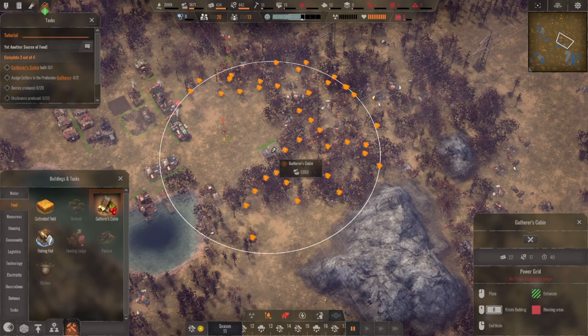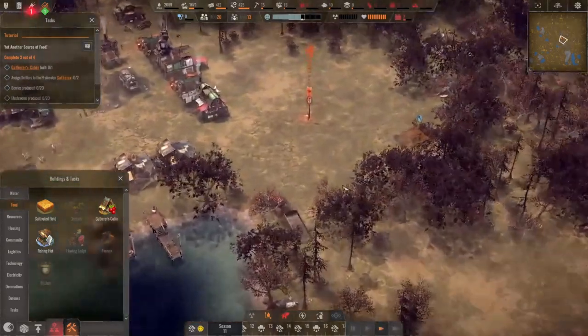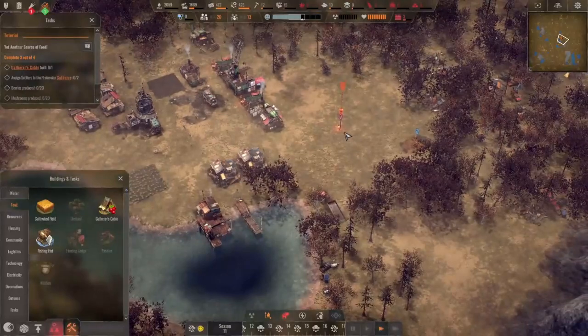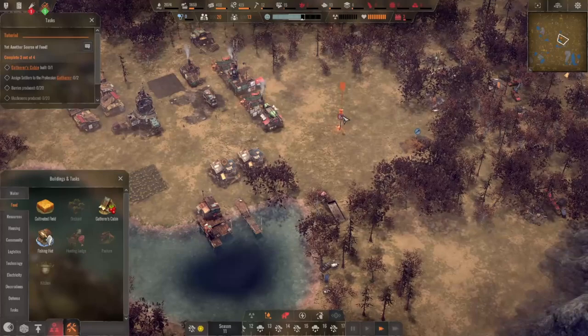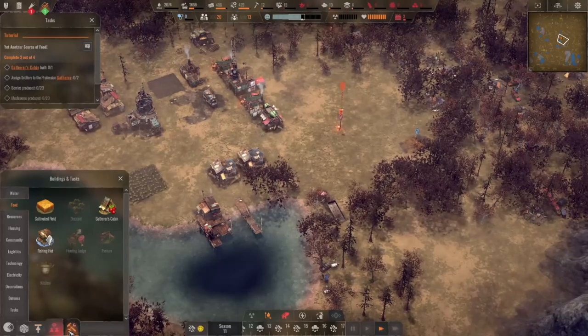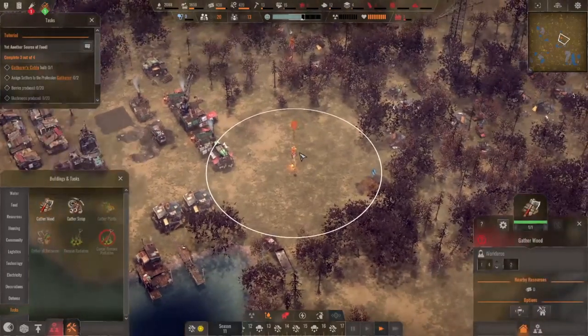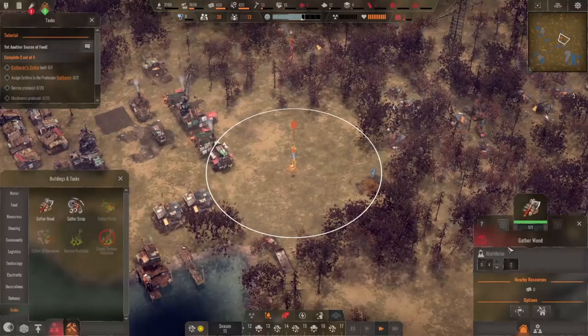We'll put this here — yeah, it should work. Let our builders come and finish that up. Probably get rid of this one. How do I get rid of that? Activate, deactivate.